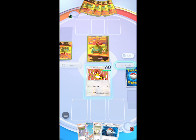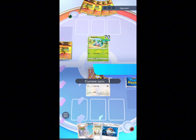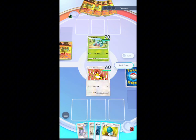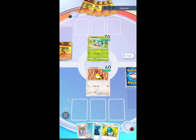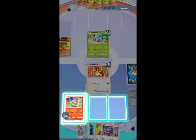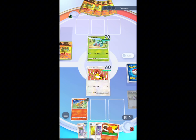Here we put the Farfetch'd — always the best option to open with. I'm gonna go for the Pokémon Research first because I want to use the Poké Ball after so I have better chances of getting my Pokémon. Ponyta, Poké Ball — as you can see.